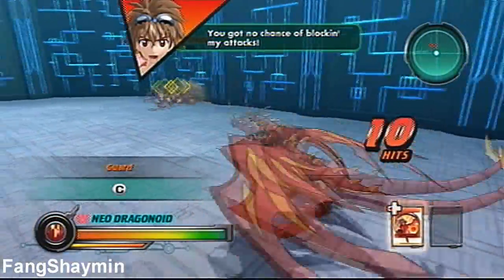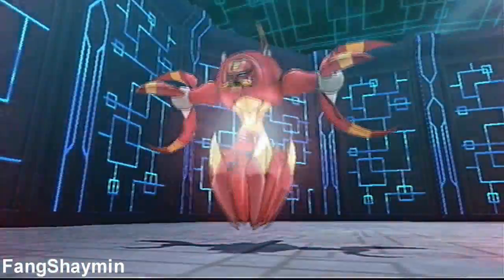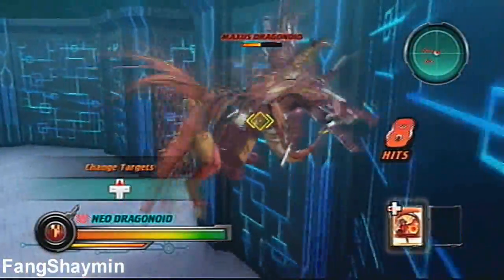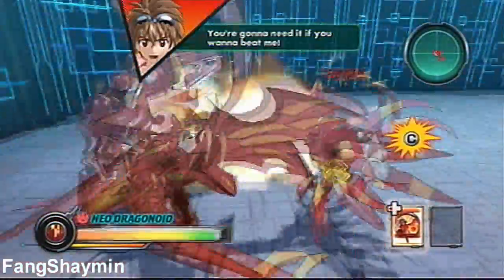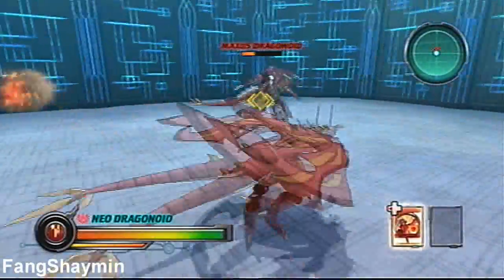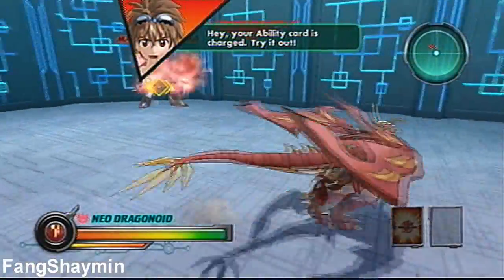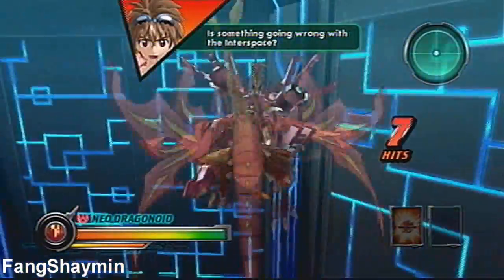You got no chance of blocking my attacks. Use the targeting button to change targets. Hey, your ability card is charged — try it out. You're going to need it if you want to beat me. Whoa! What's going on? The ability to activate! Dragon! Interspace is starting to shake again. You're going to need it if you want to beat me.